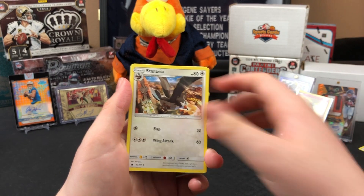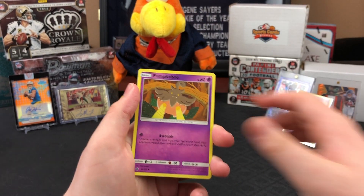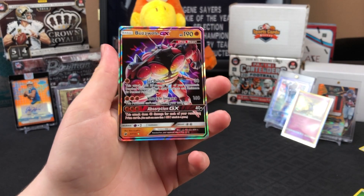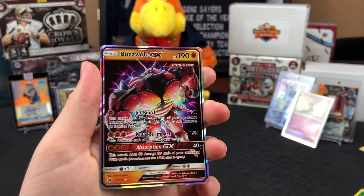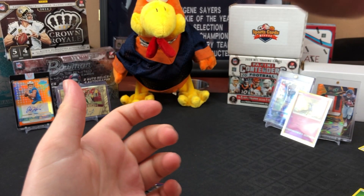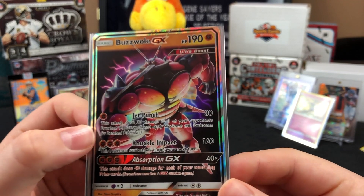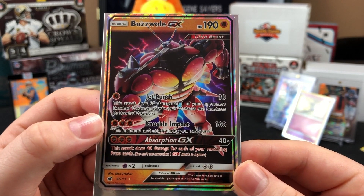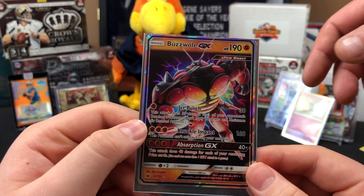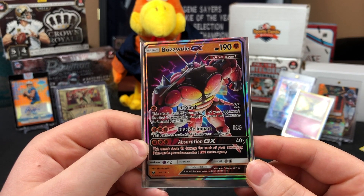Oh, that's Farfetch'd — I saw it! Energy, Staravia, Lusamine, Accelgor, Shellos, Weedle, Exeggcute, Pumpkaboo, Sawsbuck, a Registeel reverse holo — and big daddy: Buzzwole GX! Let me sleeve that dude up. Buzzwole GX — B-U-Z-Z-W-O-L-E — number 57 out of 111, Ultra Beast. That's a hot $3.50 right there.